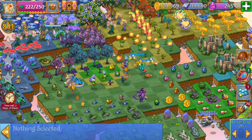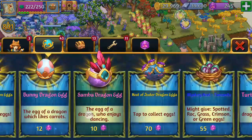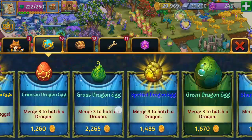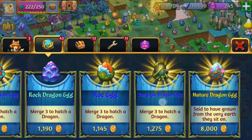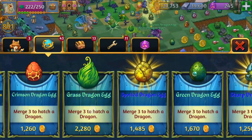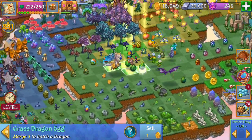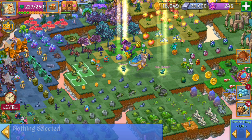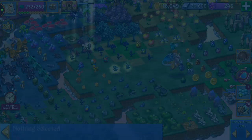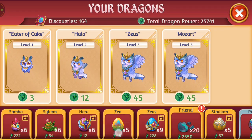I think I want to merge some dragon eggs. I've got three gargoyle dragon eggs over there. I'm going to get two more of those gargoyle dragon eggs and I think I'm going to get five grass dragon eggs. Let's merge these eggs here. I'm going to merge those five grass dragon eggs — that's worth five points. Next, those gargoyle dragon eggs. We've got one more merge here — maybe the grass dragon eggs.